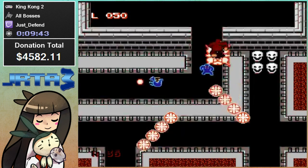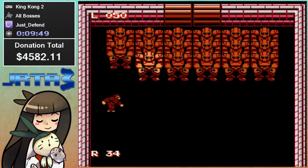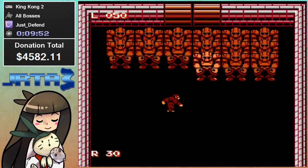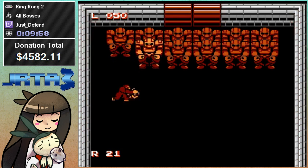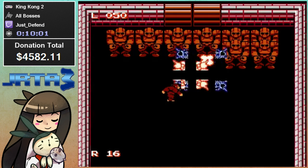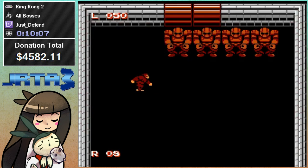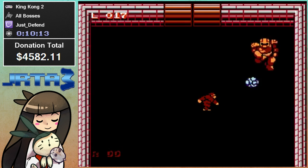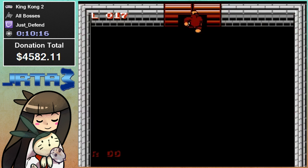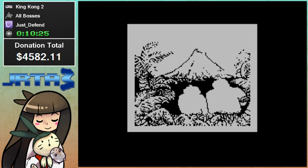So this is the door that you need to open with all those keys. And now we're at the final boss. There are football players of some sort. We did it! So we saved the girl. And that's King Kong 2.